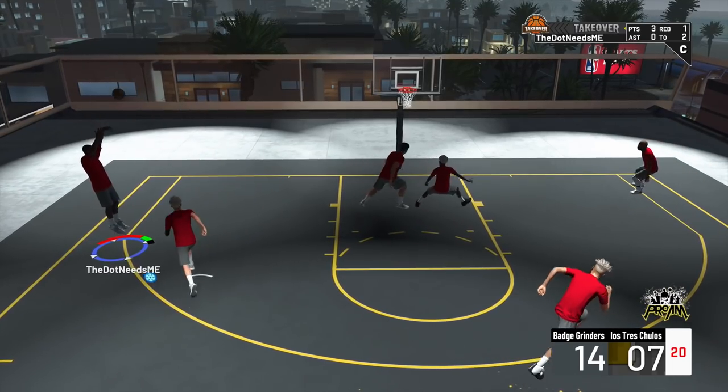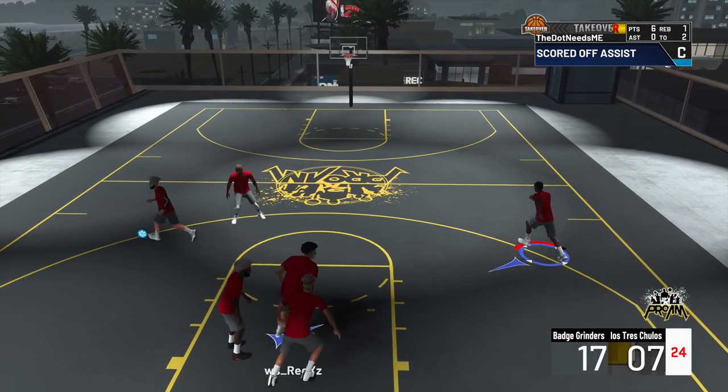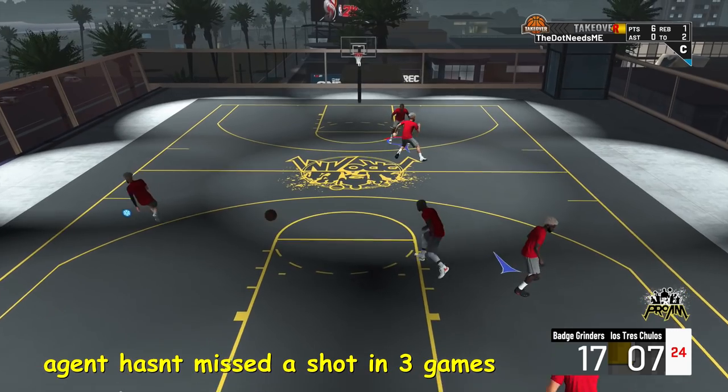A lot of jump shots look very different than they did last year. Agent has a missing shot in three games. So my thinking is I'll find my jump shot, master the jump shot, then I'm going to start using right stick and LT and all of that.